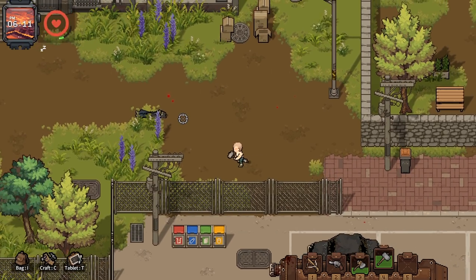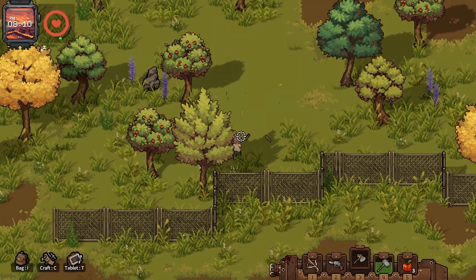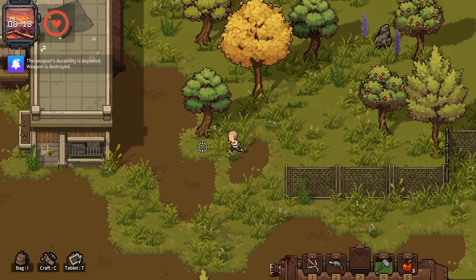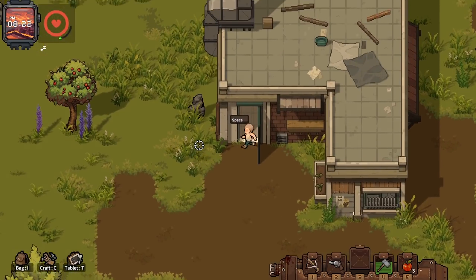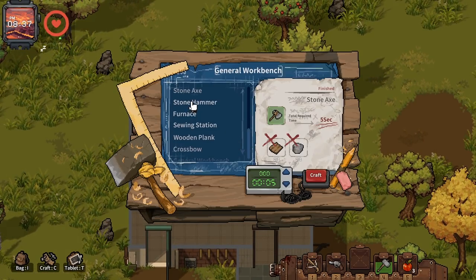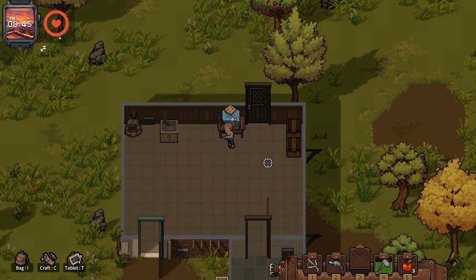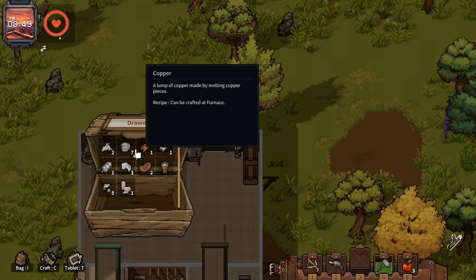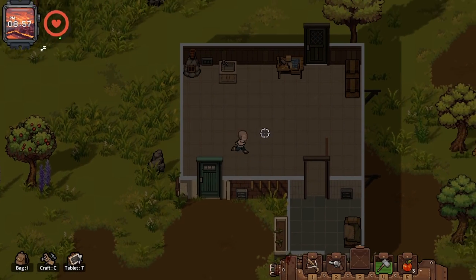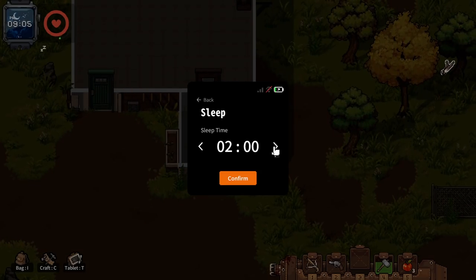Got some copper pieces. Heading back because I want time to smelt things. I'd like to make the metal workbench if possible. I drastically underestimated how much wood I'd need — next time in town I need to prioritize getting wood from TV stands, bookcases, whatever. Making a stone axe, needing wood planks and stone. Night has fallen — going to sleep. I think I may have stayed up a bit too late.